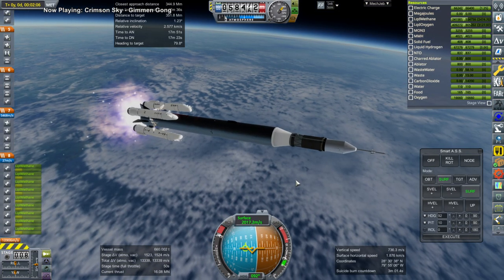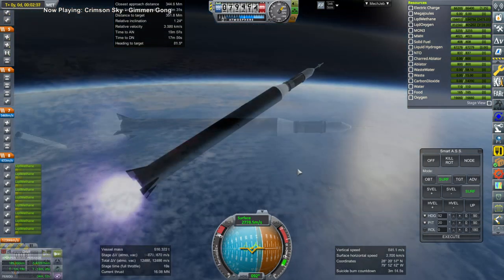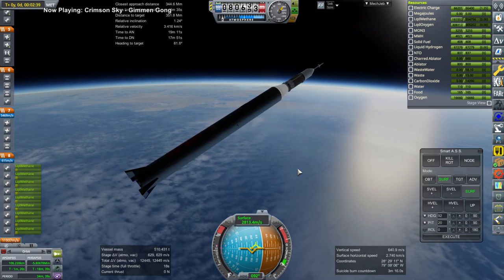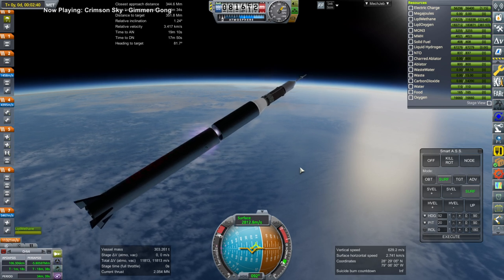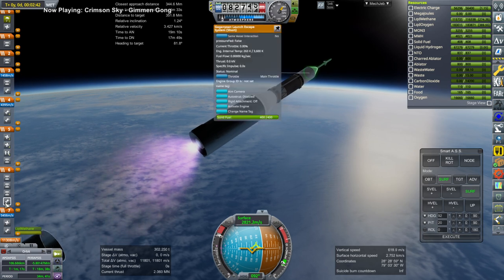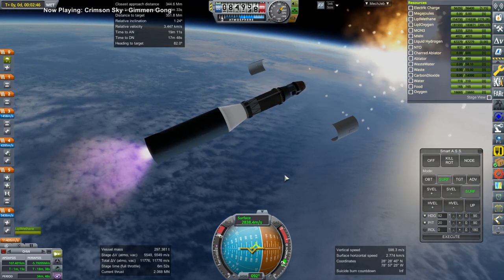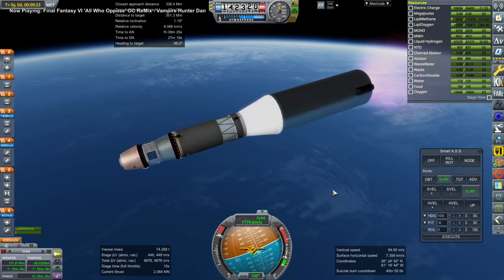There go the boosters. The fins are actually the landing legs — they've got little flaps that help with landing and also adding drag. I did reserve some fuel for a potential landing, probably on a drone ship or something.